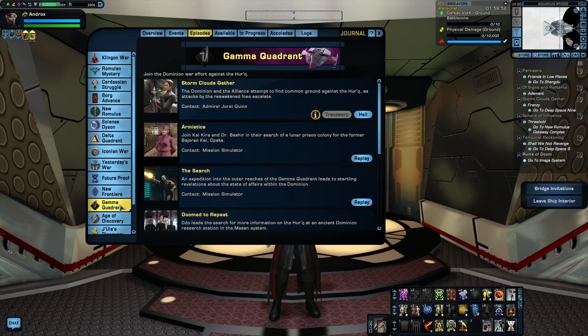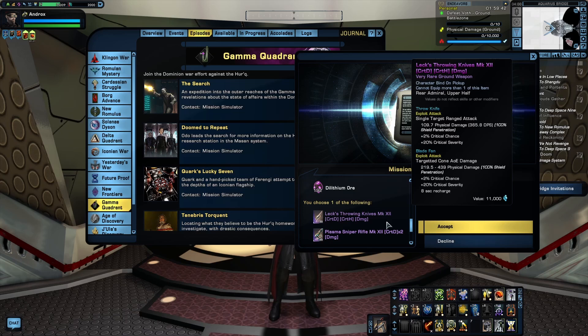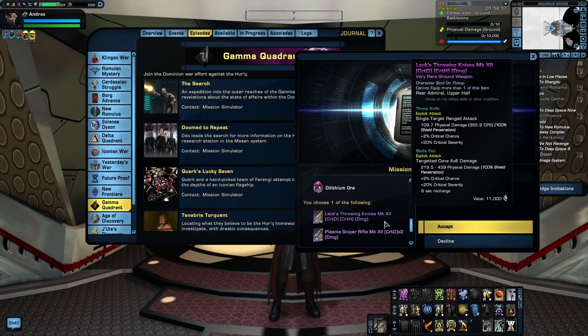Next, we're jumping ahead to the Gamma Quadrant arc with Quark's Lucky 7. This episode rewards Lex Throwing Knives — a ranged ground weapon that deals physical damage. Because it deals physical damage, this weapon is great to use against the Borg, because the Borg can't adapt to physical damage. There are a number of other ranged weapons that also deal physical damage, but being an episode reward, this one is the easiest to get, making it a good placeholder for something like the TR-116 or Cochran Shotgun.